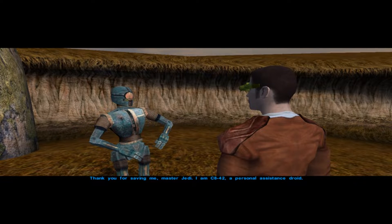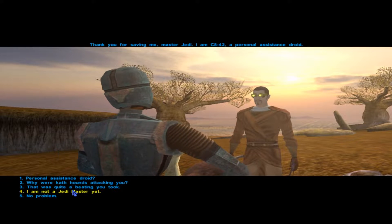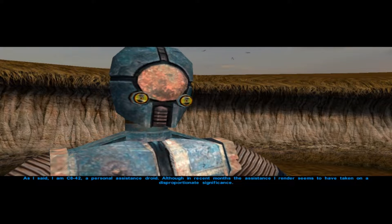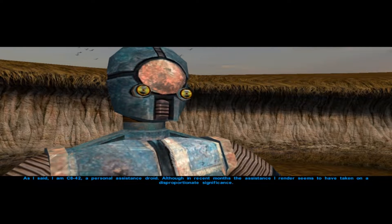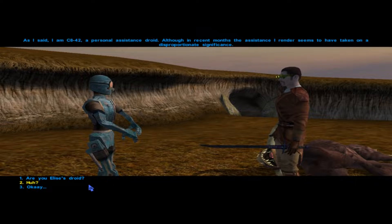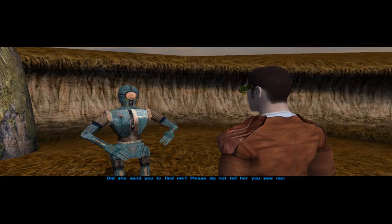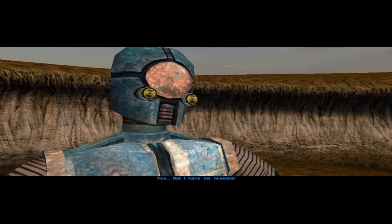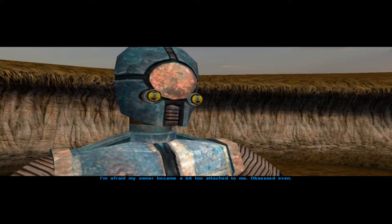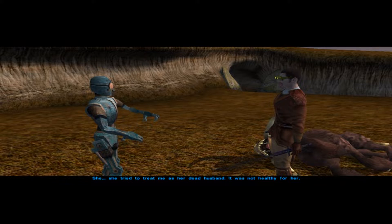Thank you for saving me, Master Jedi. I am C-842, a personal assistance droid. In recent months, the assistance I render seems to have taken on a disproportionate significance. I'm afraid my Elsa became a bit too attached to me — obsessed, even. She tried to treat me as her dead husband. It was not healthy for her.